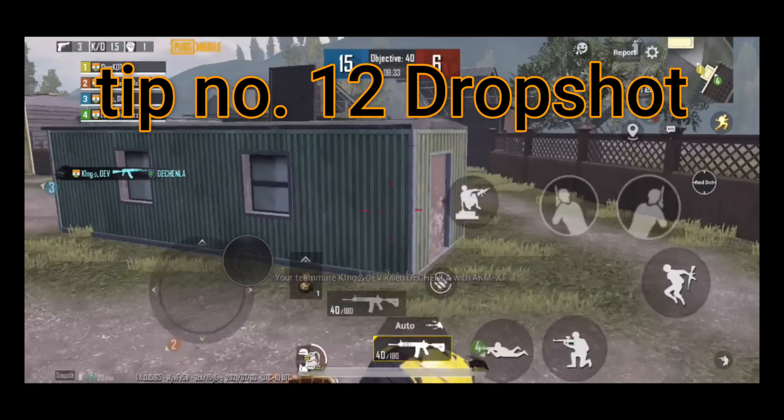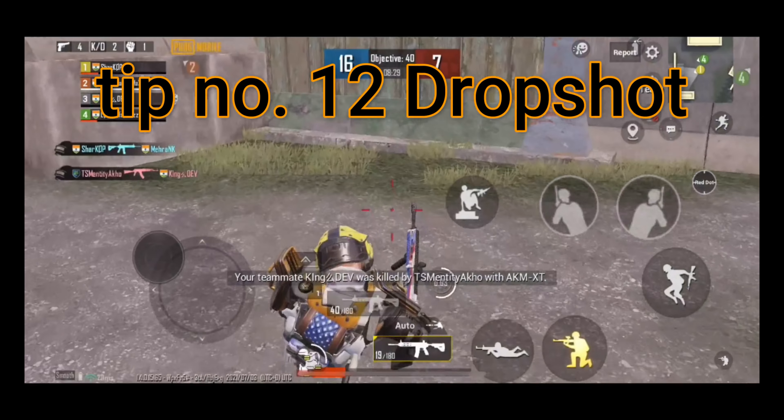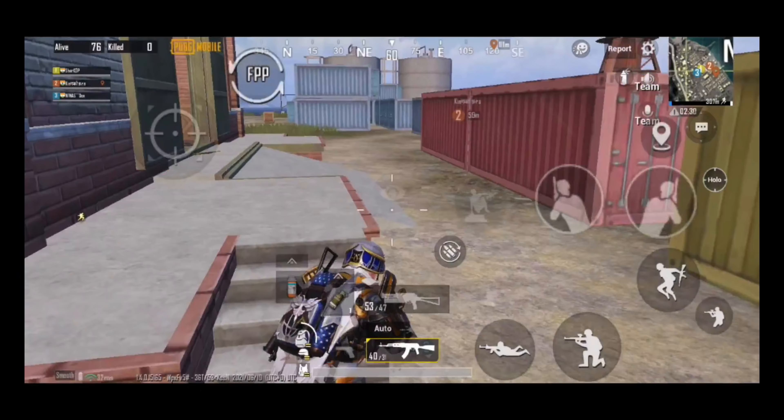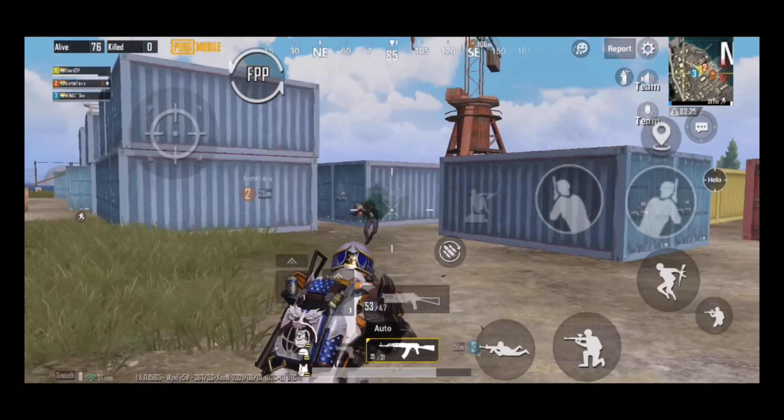Tip number twelve: drop shot is a technique in PUBG Mobile where players go prone and shoot at the same time to catch the opponent off guard. PUBG Mobile pros recommend that players incorporate drop shots into their gameplay for better performance.